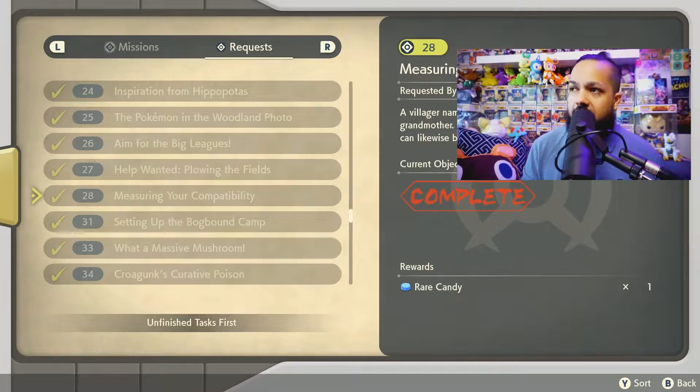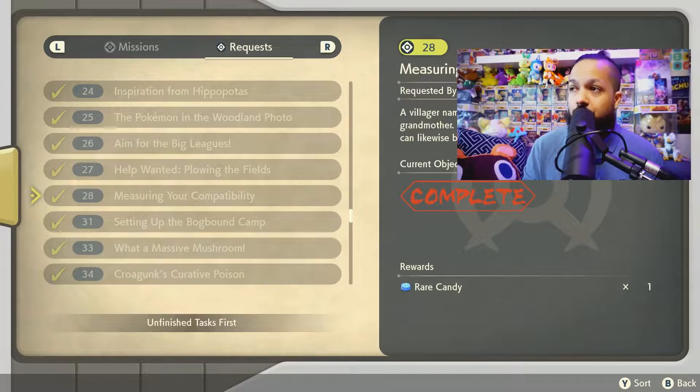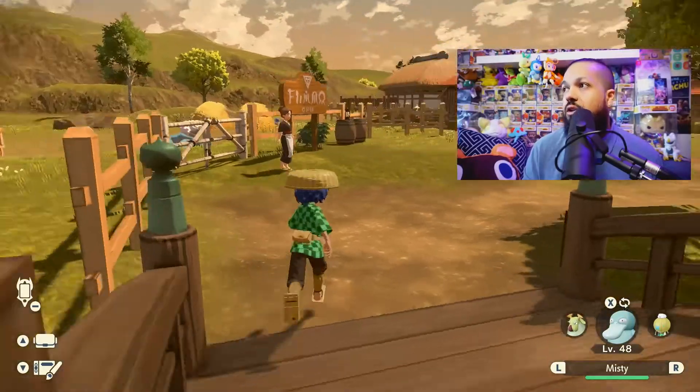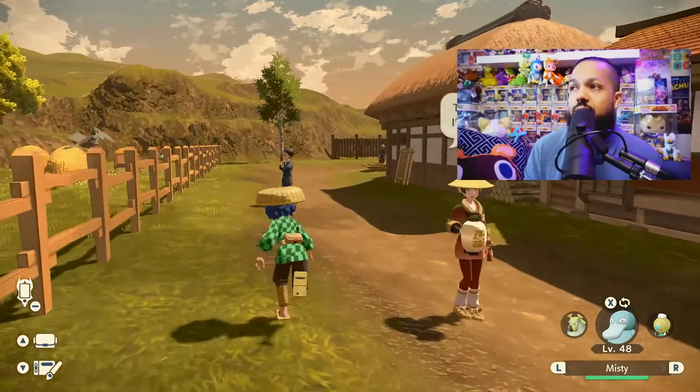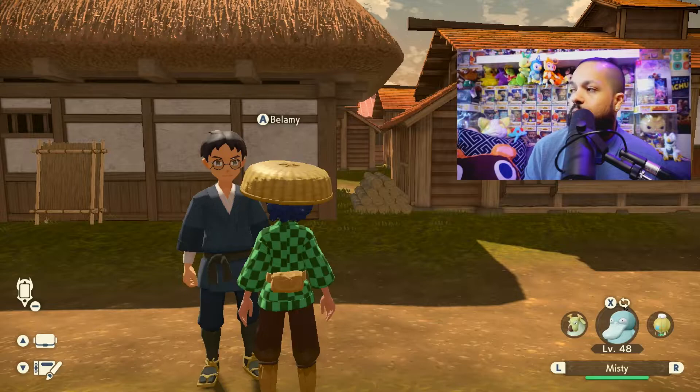The request is from a villager named Bellamy. Bellamy says you remind him of his grandmother, and he wants you to show him that you can likewise befriend a Pokémon as she could. So request number 28 is the one you'll get — you might have done it fast and not really thought about it. But after completing it, Bellamy will be located in Jubilife Village, and you can talk to him any time to measure your friendship.